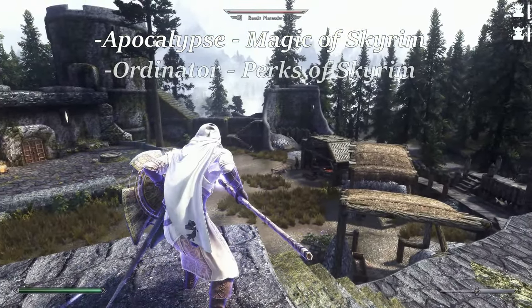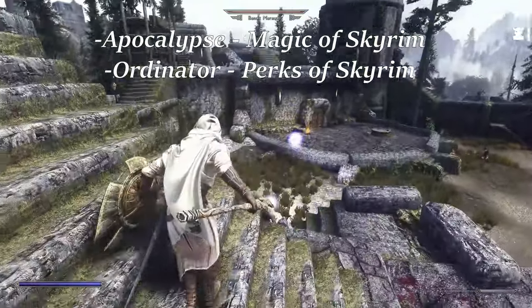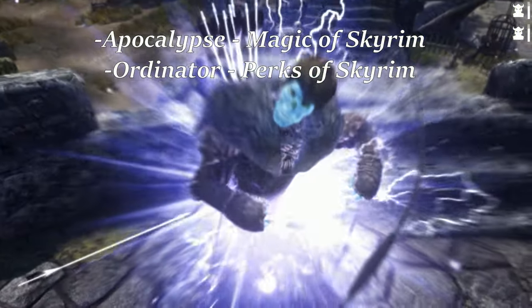Ordinator: Perks of Skyrim, for all kinds of perks to support this build including some useful destruction buffs, alchemy perks to help buff staves, resistances and resource regeneration, and the Spellscribe perk to help represent Elden Ring's Ashes of War enchanting system.